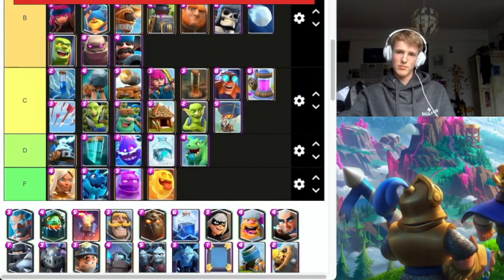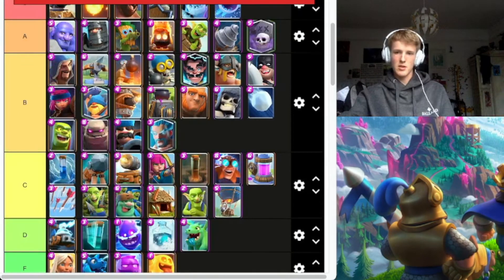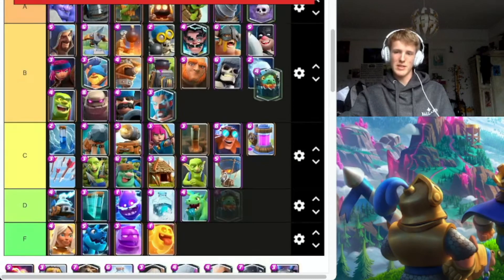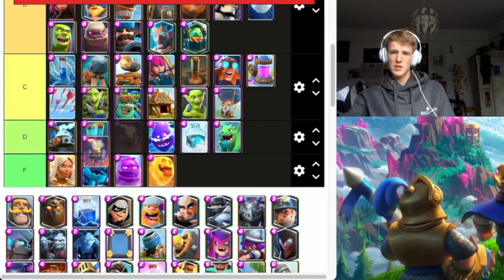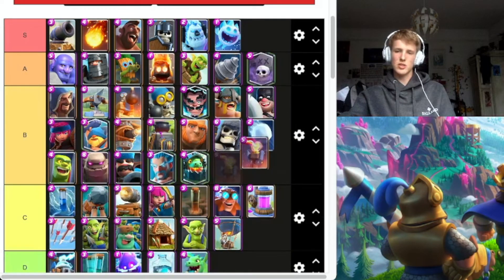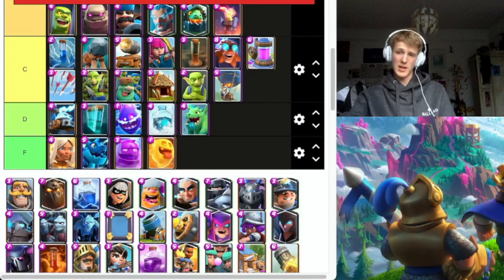Ice Wizard — kind of overrated, he's B. Inferno Dragon — pretty good, can do tanks, but he's very easily countered with Skeletons or Ice Spirit. One Elixir card can counter it — B. Inferno Tower — sticking this in B. It gets the job done but it's not great, high health though to be fair.